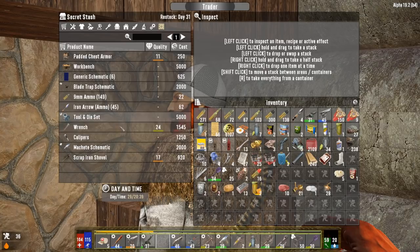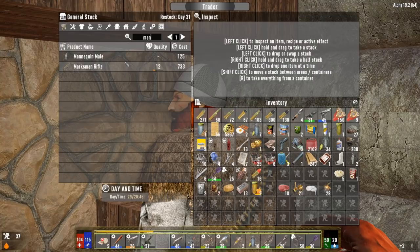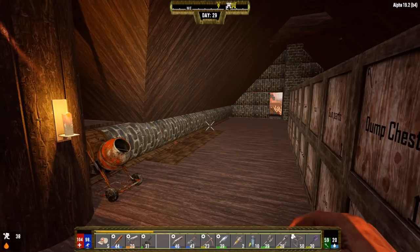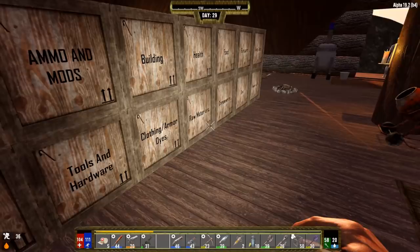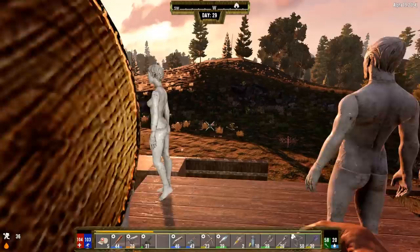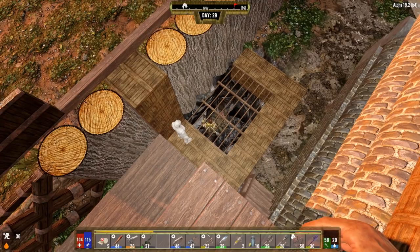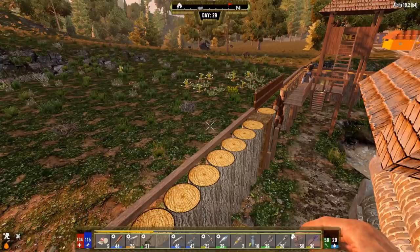Today was restock day at the trader - not seeing much we want to buy. Definitely looking for more mannequins though - found a couple more Steves. These are very important for endgame, like gold at this point. Got them stored. Our Steves are keeping an eye out - one of them is keeping watch on Richard down there. Richard caused my first death, so now he's paying for his crimes under Steve's watchful eye.